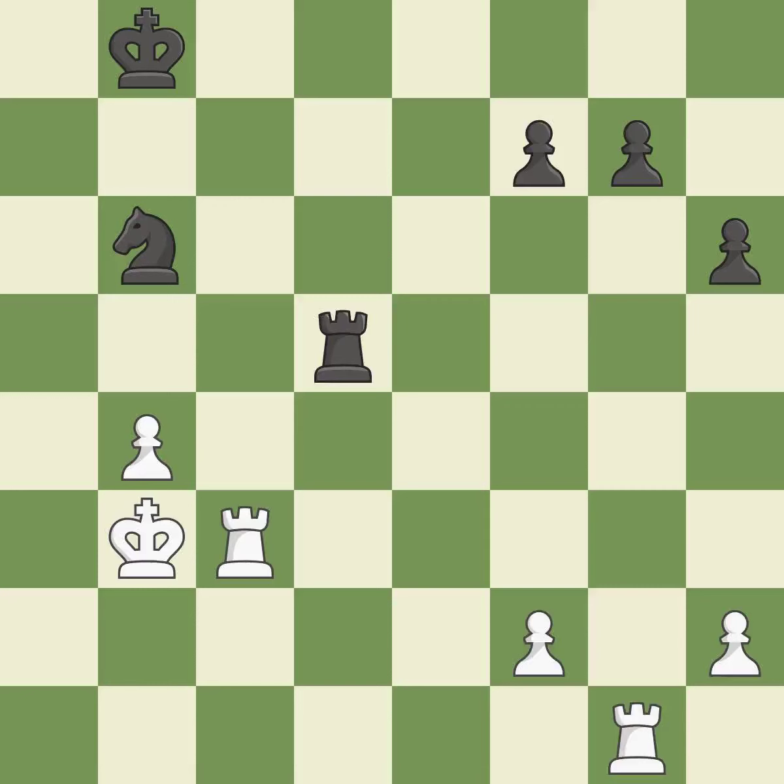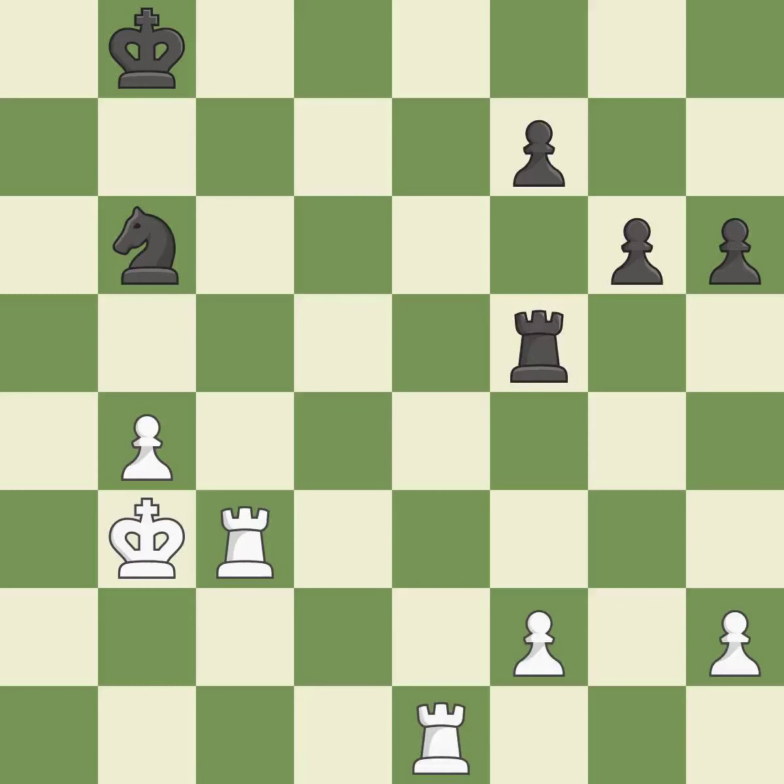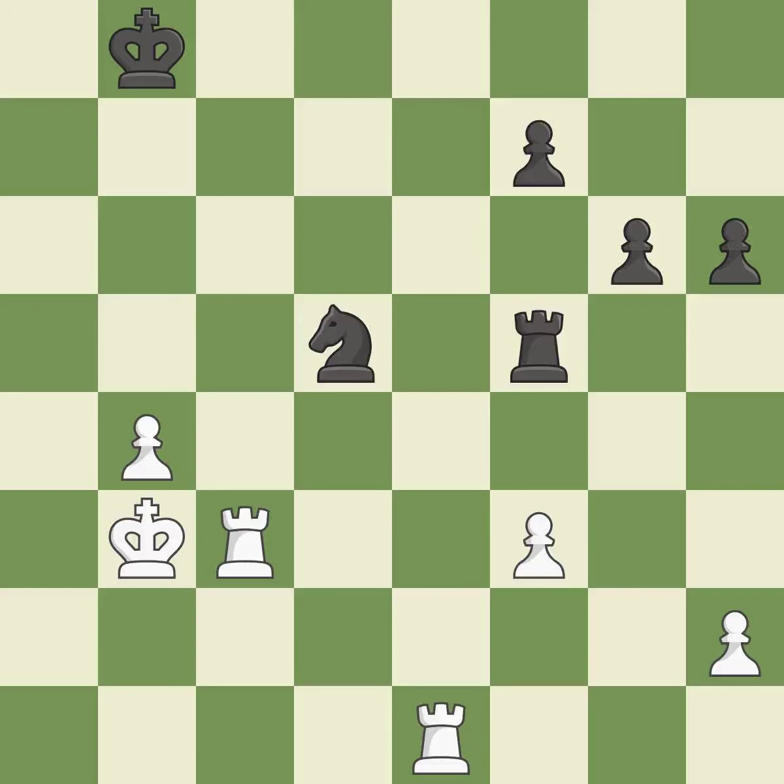A solid choice — it is excellent. The pawn is now on a square that is safer — it is quite good. Among the best actions — it is quite good. The best choice is this one — it is ideal. The pawn is now in a safe position — it is quite good. A very strong play — it is excellent. The rook is now in a safe position — it is ideal. By moving it from the back rank, this activates the king in the endgame — it is quite good.